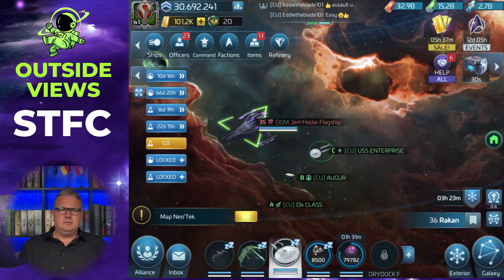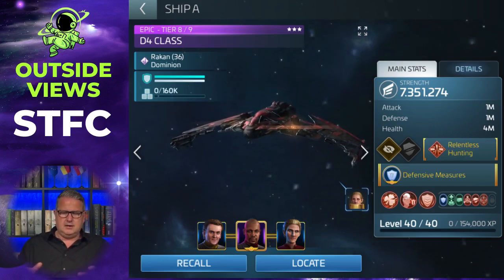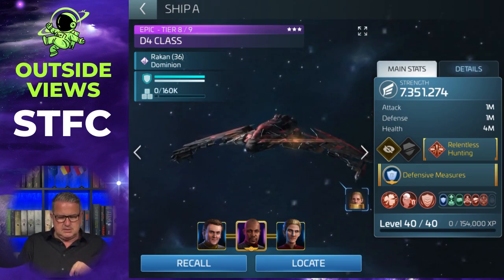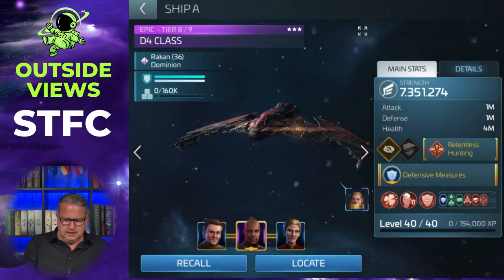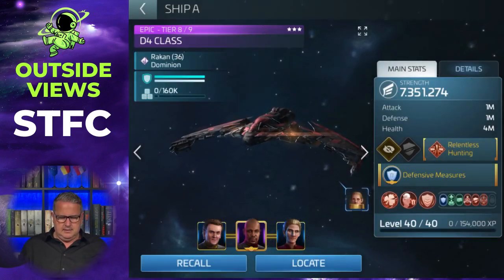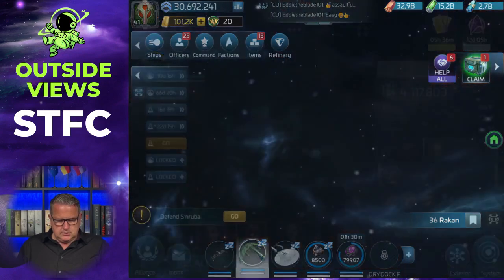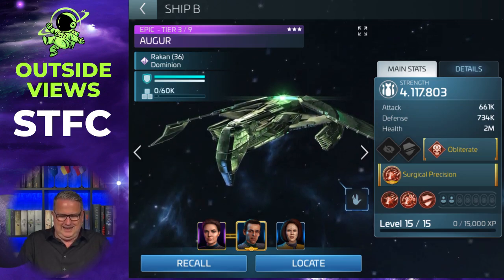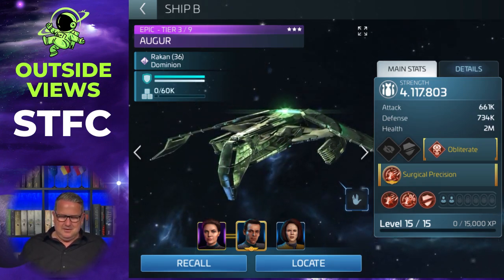It's also important to have the right crews, and that's what I want to show you. Don't focus too much on the ships since mine are much stronger now than needed for this armada, but the crews are important. On my D4 I use the Cisco crew — Benjamin Cisco with the shapeshifter Kira and Miles O'Brien — which is a nice crew for this. On my Augur I use another DS9 crew.